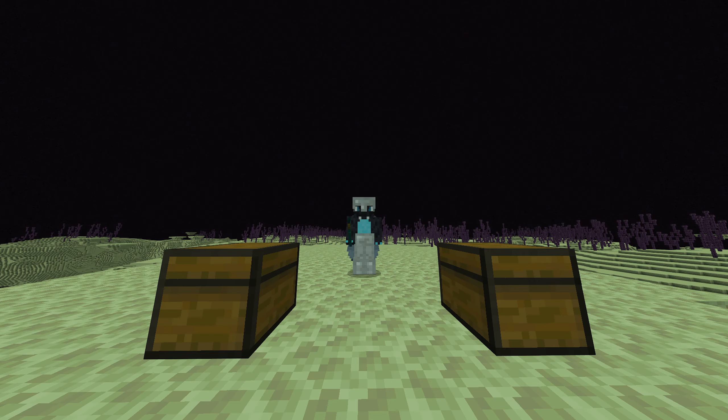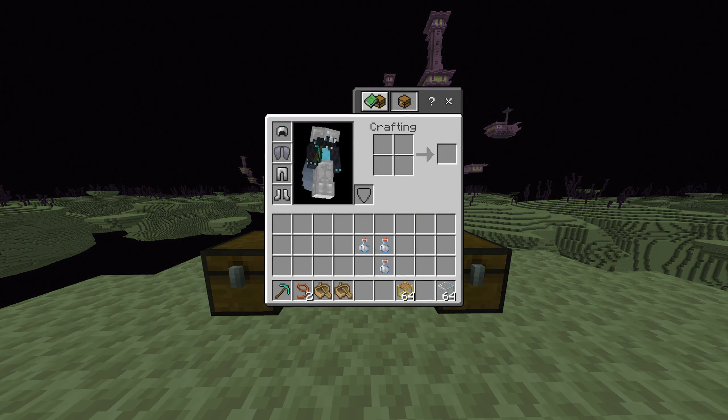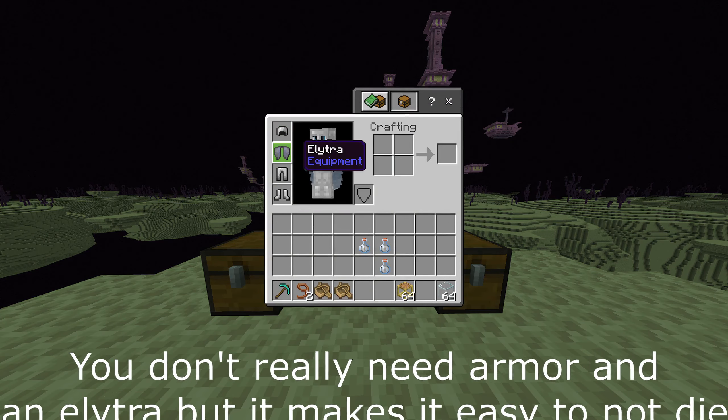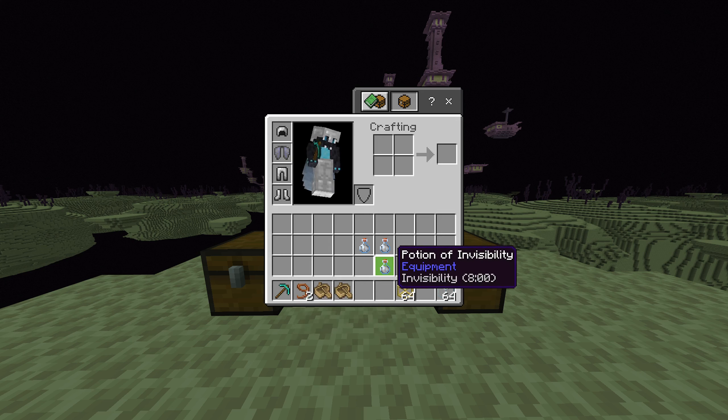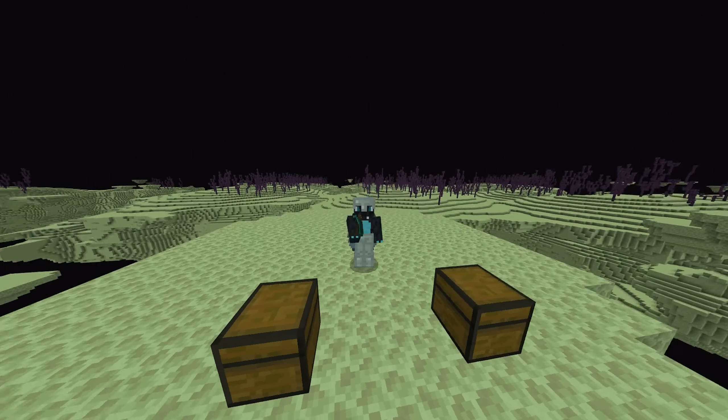Additionally, to capture shulkers you're going to need about a set of armor and an elytra, which can be found in end cities, a pickaxe of any type, some boats, and some leads. I would highly recommend having potions of invisibility, as these are very important for this. Scaffolding can also make this a lot easier, but it's optional.